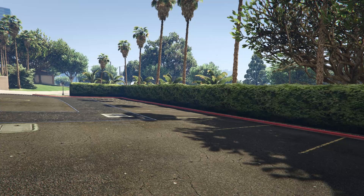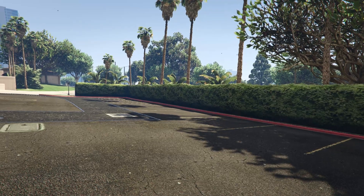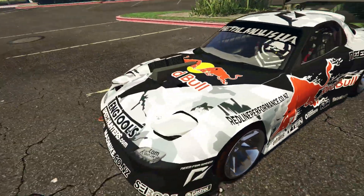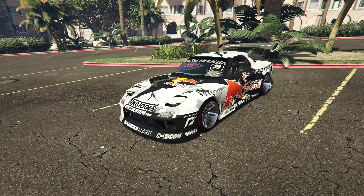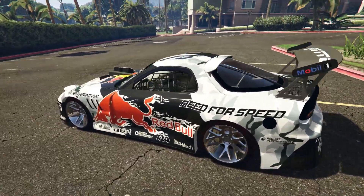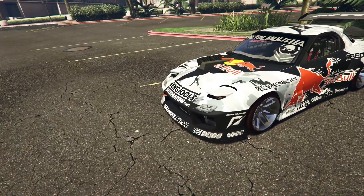But finally we've got a vehicle mod which completely replaces the car, and in this case it replaces the Banshee. As you've probably seen by the thumbnail and the title, the car we're looking at today is the Mazda RX7, and this version is the Mad Mike drift spec version. It looks incredible — really detailed model work here.